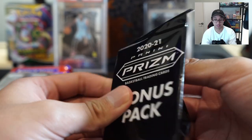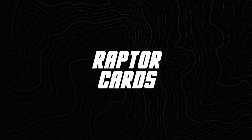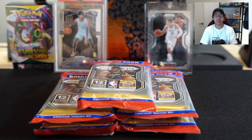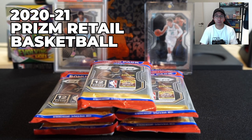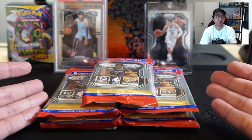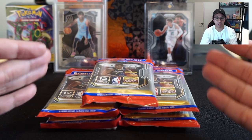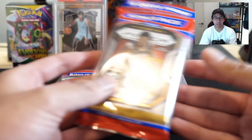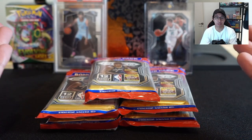What's up guys, Raptor Cards here! Today we're gonna unpack some Prizm retail basketball. We got our cello packs — they just finally came in. I had these on pre-order for like three or four months. Australia got these really late, and I've also bought some from America so we do have more coming, which should be arriving this week.